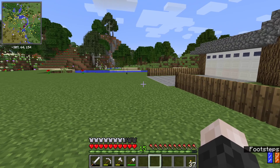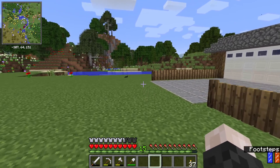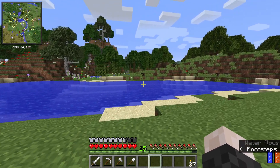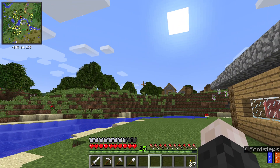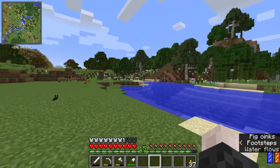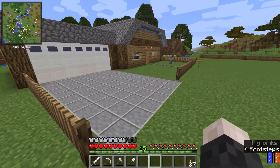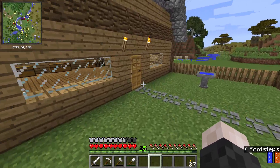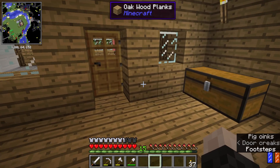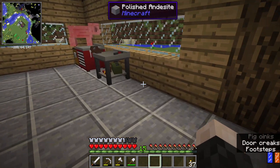The zombie awareness mod basically means zombies spawn in hordes, they can hear your sound, they can follow light, and if you get hit you start to bleed — and zombies can follow the scent of that blood. So hopefully that will make it a bit tougher. And if it's not tough enough, I'll add in a few more mods.